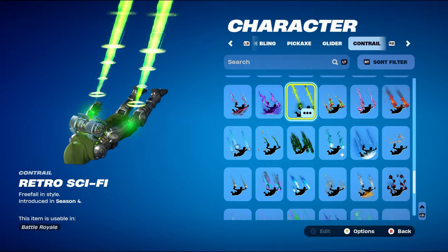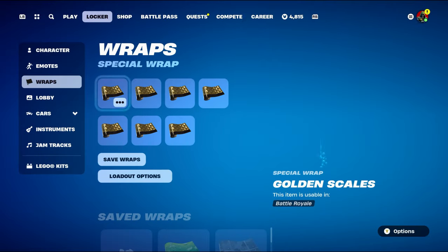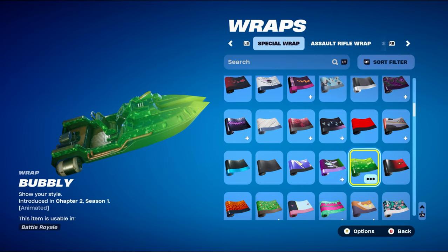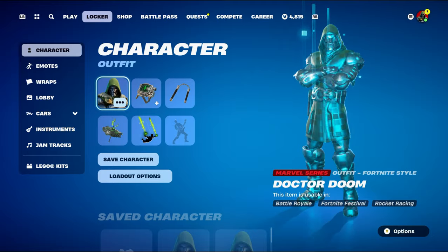The contrail for the first three combos is Retro Sci-Fi from Chapter 1 Season 4's battle pass, using the green. If you don't have this, any other green-themed contrail would work nicely. The first weapon wrap is Bobbily from Chapter 2 Season 1 — a nice animated wrap with a light green and dark green design that goes nicely with Doom.